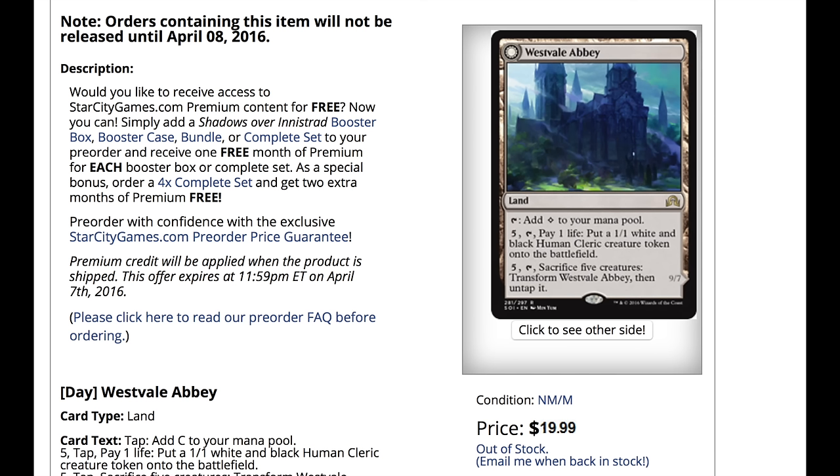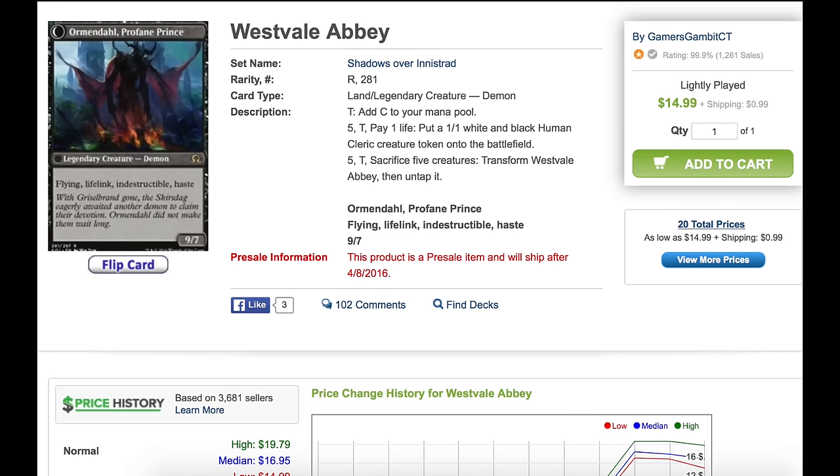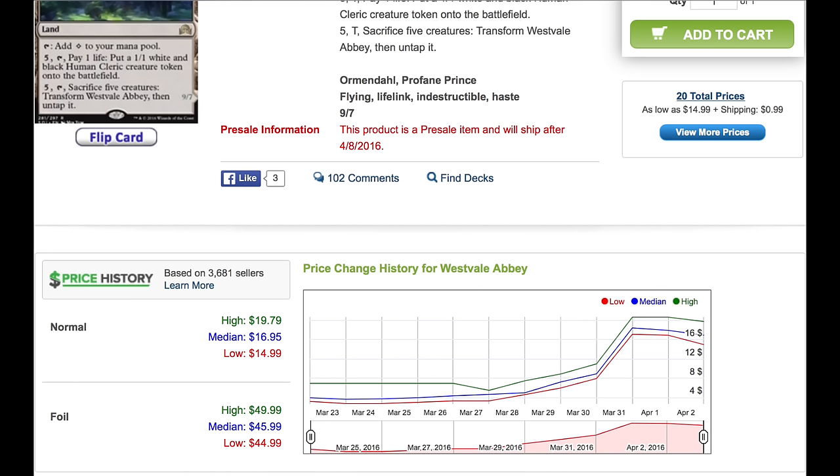I want to talk about two cards: Westvale Abbey and TITI. I pulled a Westvale Abbey at my second pre-release today. I did not know this card was $20, so I feel a lot better about my pre-release now. I played aggro both times, so Westvale Abbey wasn't great in my deck, but as a bonus it's very good. In standard, I think it's going to have a great showing — it fits in so many controlly decks, makes tokens, and you get a 9/7 with flying, haste, lifelink, and indestructible.